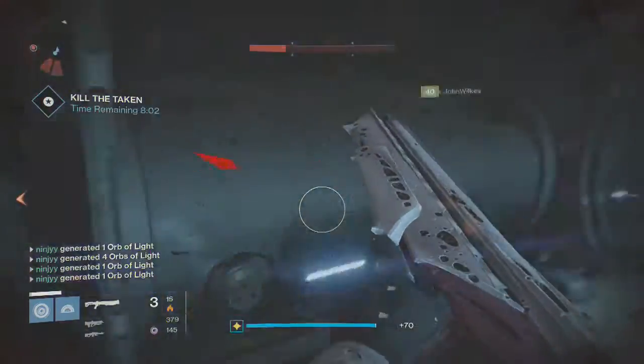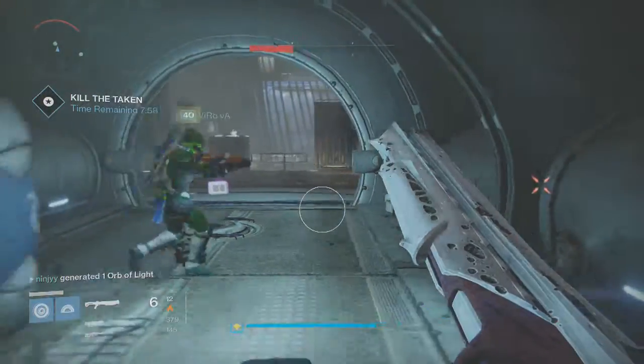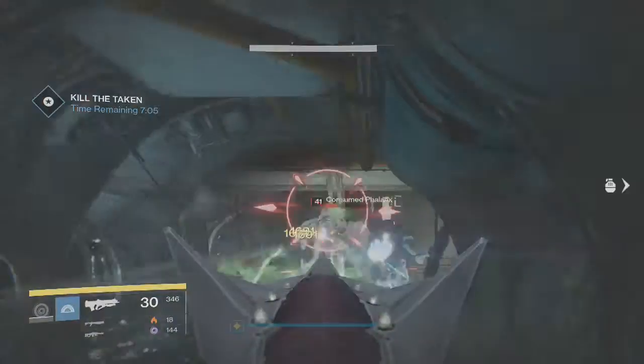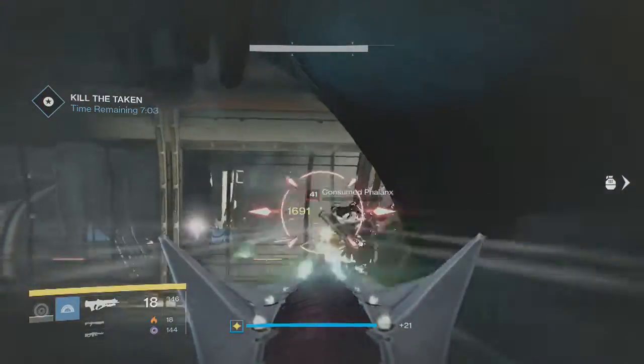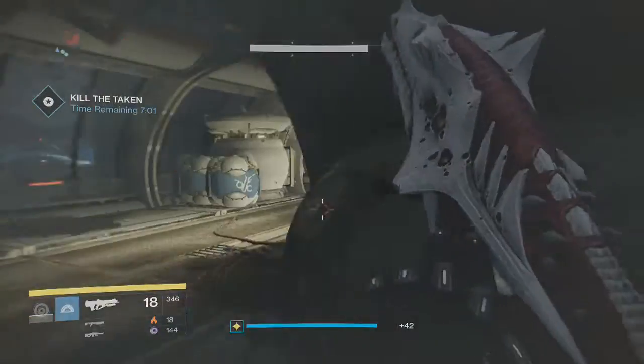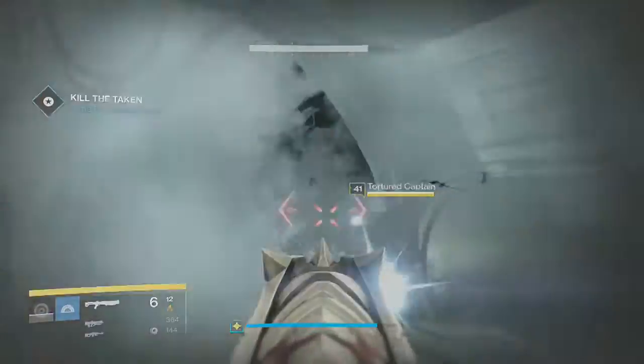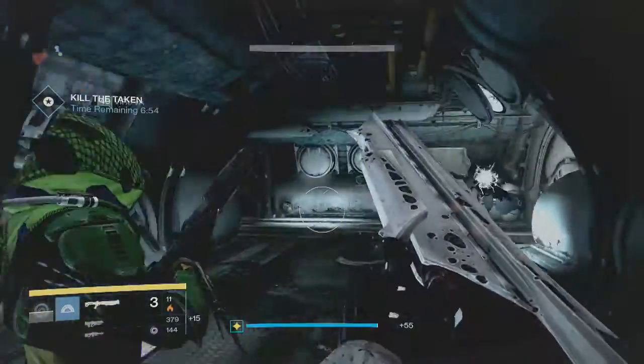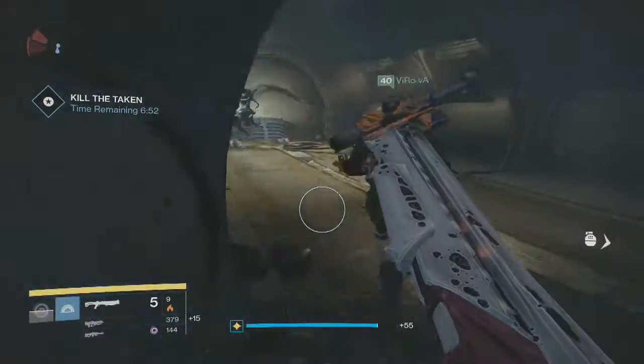You pretty much want to have the second room dealt with and cleared out with at least six to six-and-a-half minutes left. We had seven minutes — as you can see right now, we're moving into the next room. You just want to get through everything as quickly as possible. You do not want to run out of time, because then you're going to have to start all over again, and that is no fun.